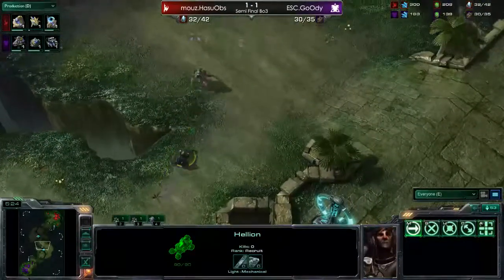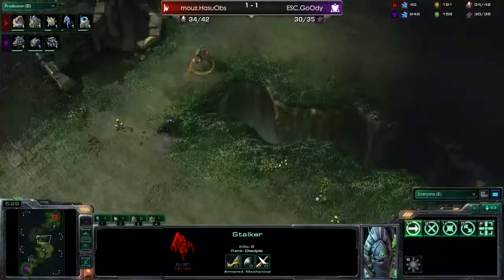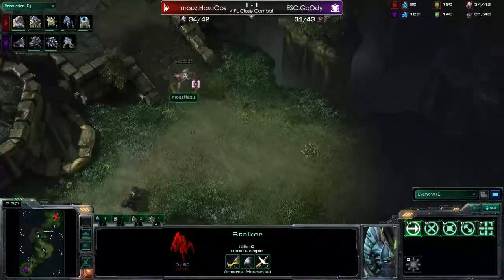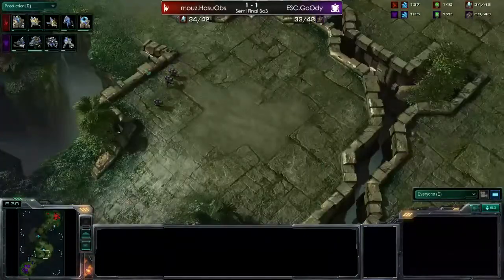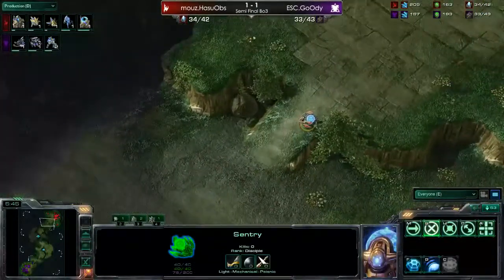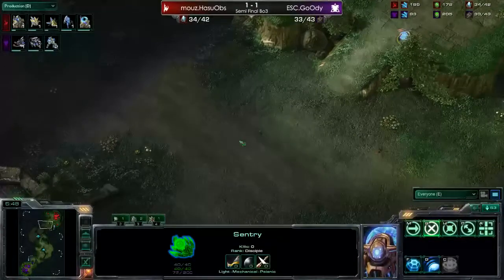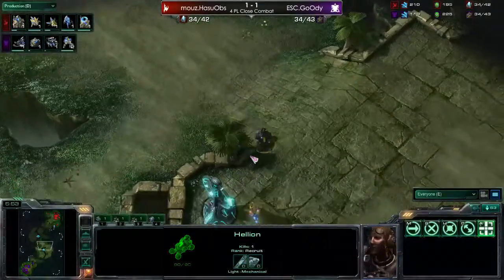Now Goody is moving out, he's got a Hellion here. The Hellion is doing a little bit of damage to the Stalker and is actually going to take out the Stalker. He's got some Marines on the way as well, but looks like those Marines pull back. The Sentry is already waiting here. Just show yourself Hellion and I can go for the Guardian Shield. But the Hellion is actually pulling back right now.